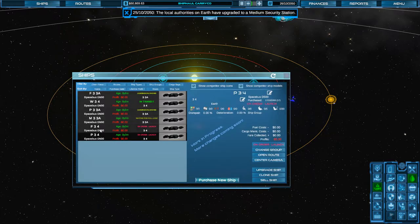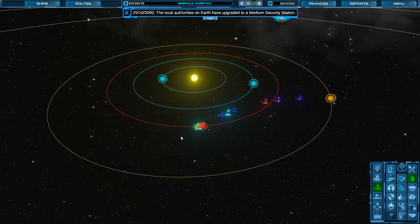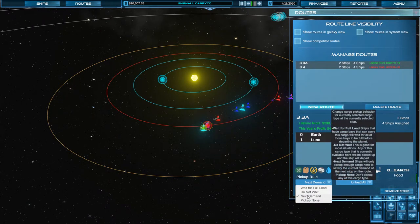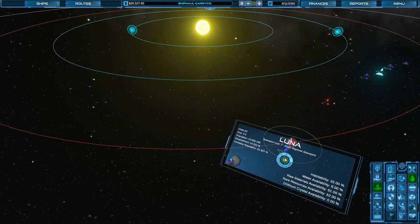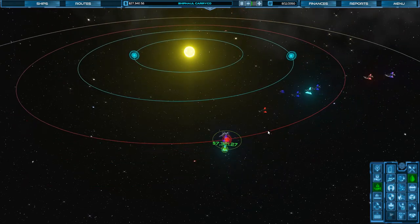I'm going to set up a ship for machinery going to Mars. We're going to go to our route and change this to Earth. On this one, I actually want to set it to 'next demand' — ships will only pick up enough cargo to satisfy the current demand of the next stop on the route. So it won't pick up any food if there's not demand for food on Luna, but it'll still pick up rare resources to take back home, which we definitely want to be able to do.